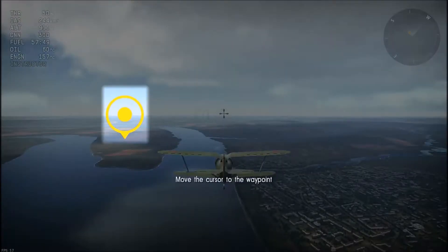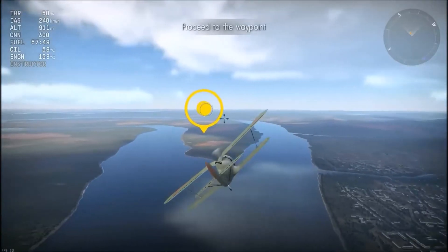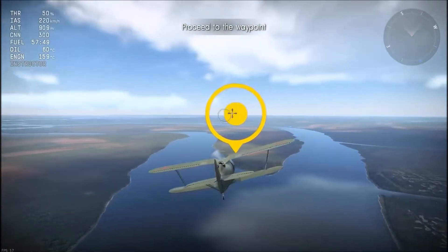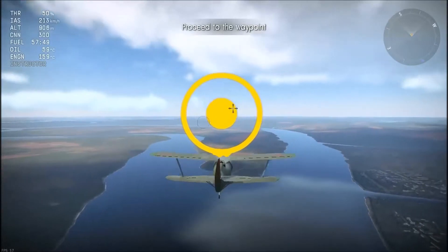So all you do is move your plane in a certain direction — you move your mouse and that moves the plane. You have your cursor and then you have your aircraft.